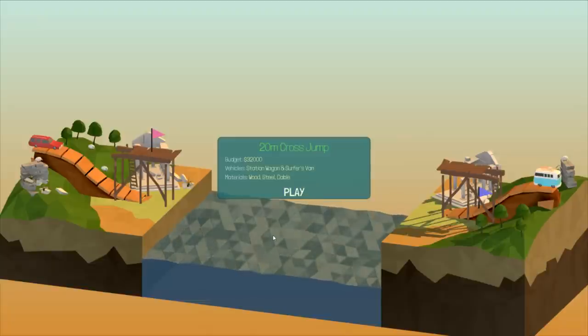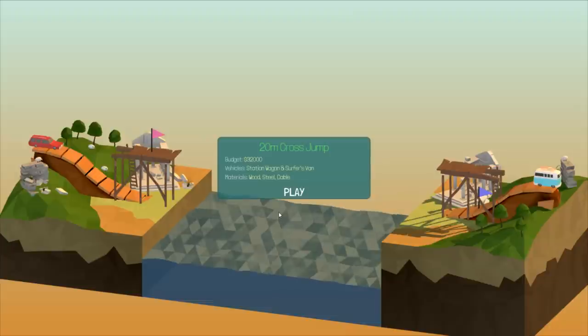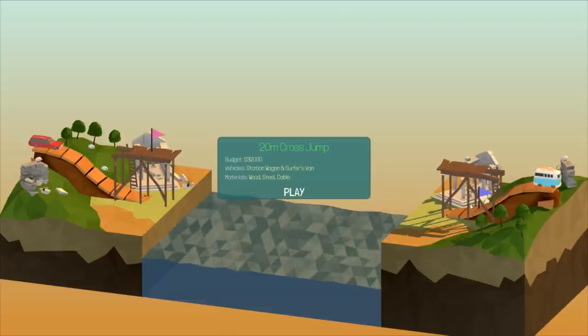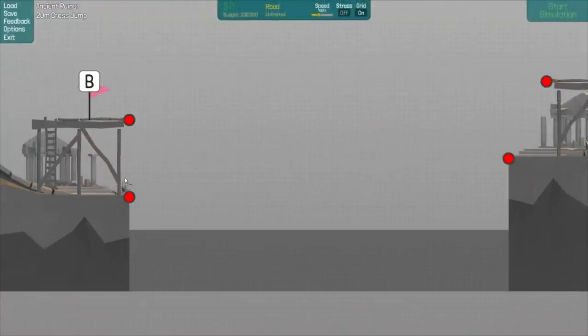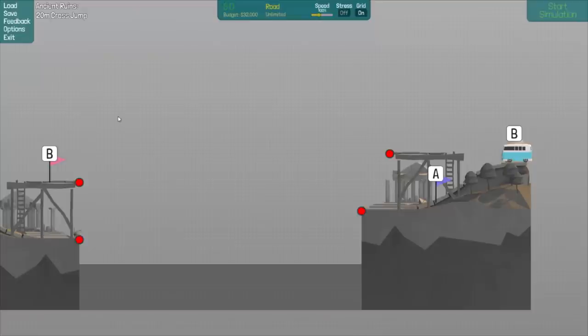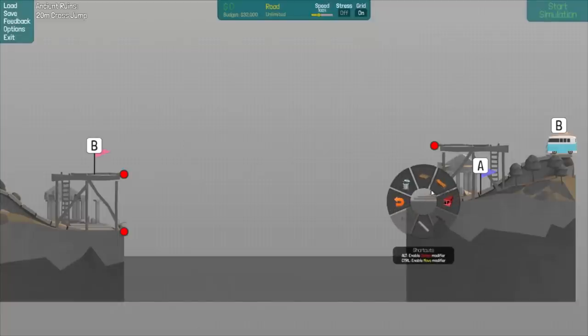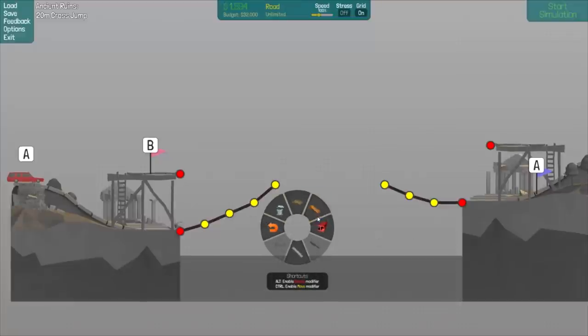This has gotta be a world record for things just working out for me and getting as much done in one episode as we can. So, we got a 20-meter cross jump. We got a Station Wagon and a Service Van, and it's like... interesting. I gotta jump low here and very high here. This is going to be fun. The biggest issue is going to be getting this Station Wagon to be able to jump this. We'll just try that — I don't think they'll collide, but we'll just have to find out.